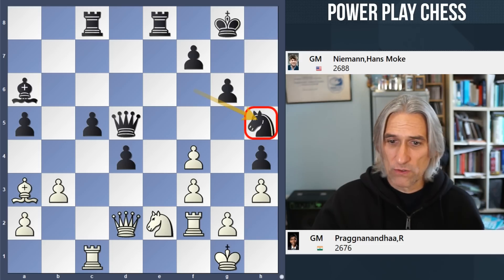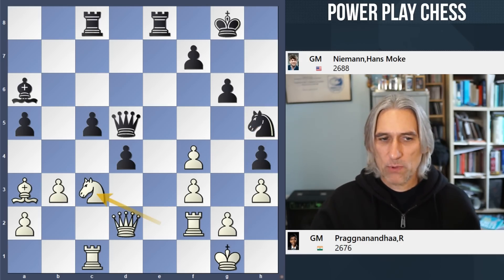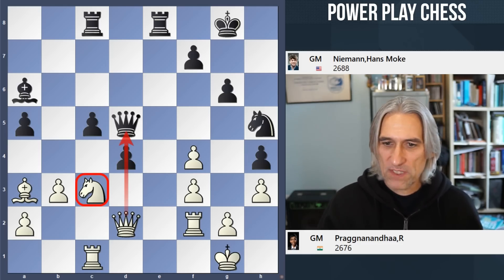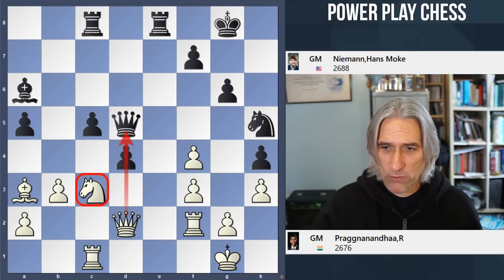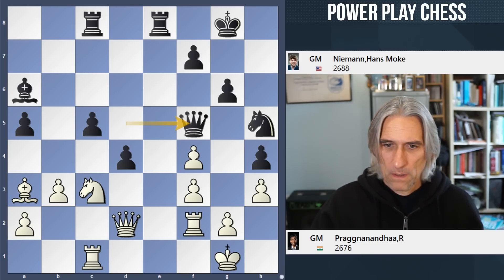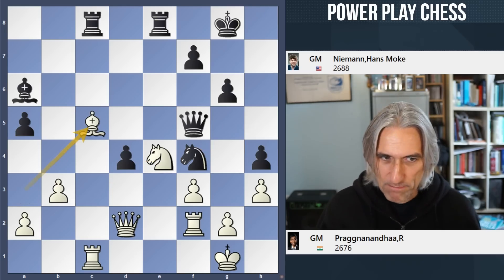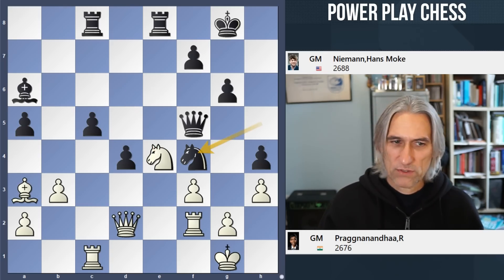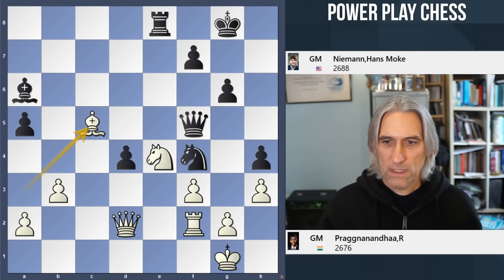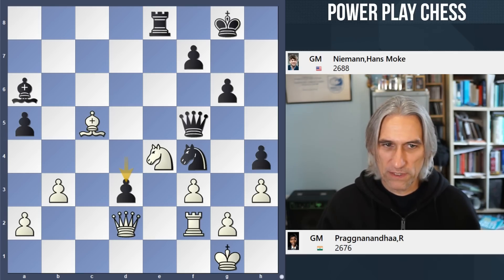Niemann plays knight h5, which also looks very attractive — looking at the pawn and also that square. But knight c3 was played, exploiting that pin, so the knight did find a way out. Still looks great for black. The computer suggests queen d8 here and thinks black is still better. But Niemann played queen f5, which looks the most natural move. Actually white is in with a shout — if white finds bishop takes c5 that gives white enough counter chances. But Pragg took on c5, and after that move black is better again.